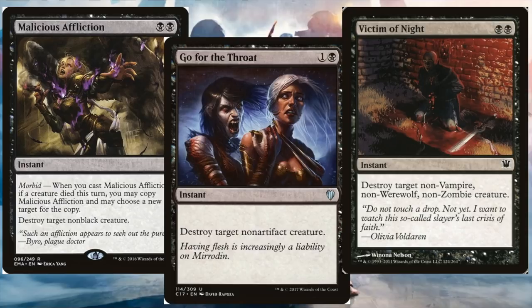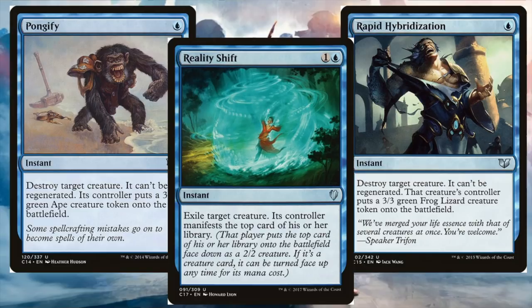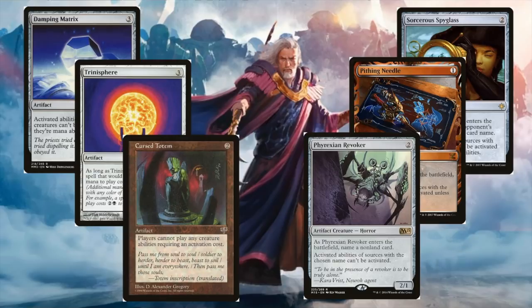Moving on to blue — mass bounce is something blue typically relies on heavily, but it loses value against Urza because of the zero cost artifacts that opponents can get back into play very easily. Blue mass bounce probably won't be as effective as you'd like. So with blue, you want to look at your standard blue creature removal options: Pongify, Reality Shift, Rapid Hybridization — get that Urza out of play. And of course supplement that with counterspells: Swan Song, Force of Will, Mana Drain, Counterspell — all fantastic options. Any cheaply costing counterspell will do the job. Blue and black don't have tools to deal with artifacts the same way, but they have great ways to deal with creatures to stop or buy time against the Urza player.